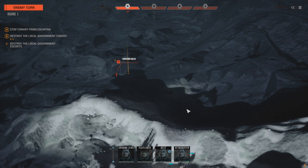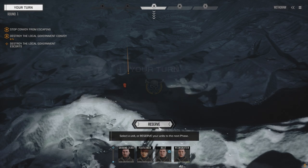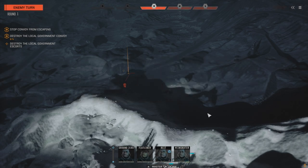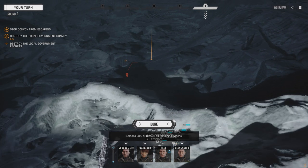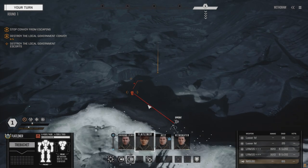I'm betting the convoy are all light vehicles and the escorts are probably four light mechs. Let's reserve and see — there could be a couple of medium vehicles. It looks like they don't have any heavy vehicles. Alright, Flatliner, you've got the speed — go in and find out what's going on here. Let's see what we can see.